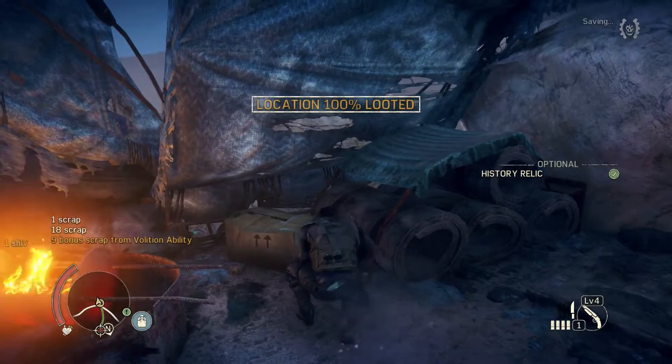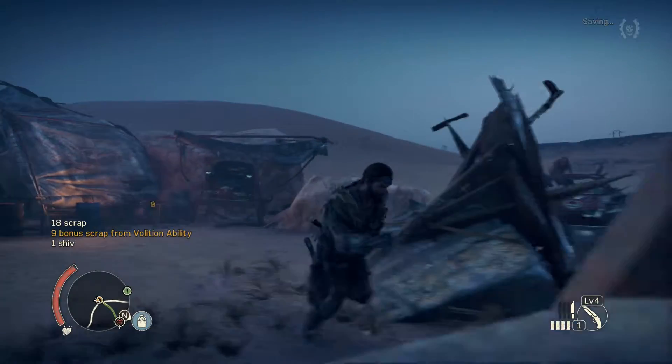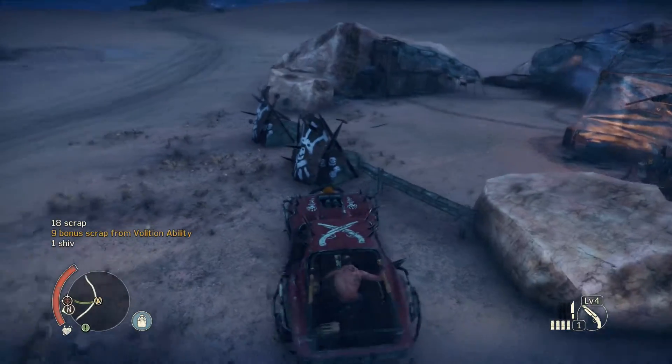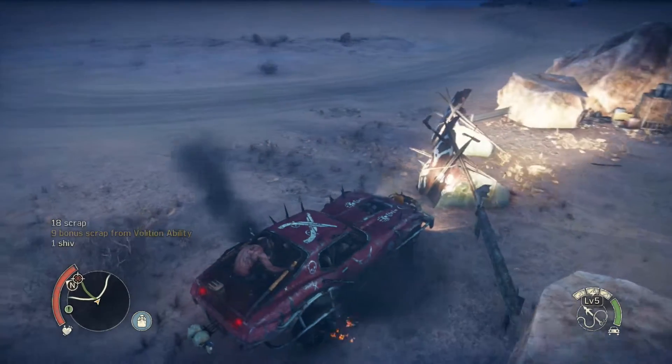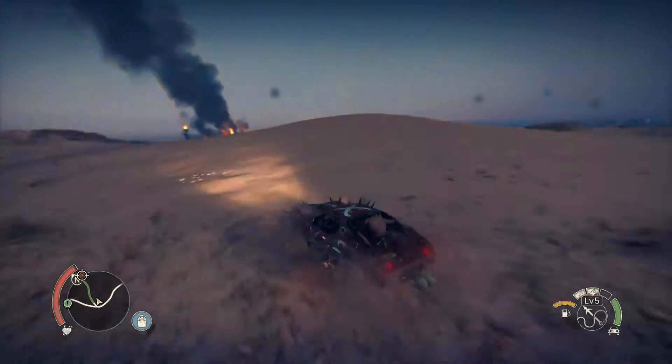You can take down other cars in a multitude of ways. Upgrade your car's grill and just ram into vehicles to damage them. Upgrade your harpoon and tear the enemy's cars apart piece by piece. Or add some flamethrowers to the Magnum Opus and incinerate enemy cars. This is just a few of the ways you can deal with enemy vehicles.